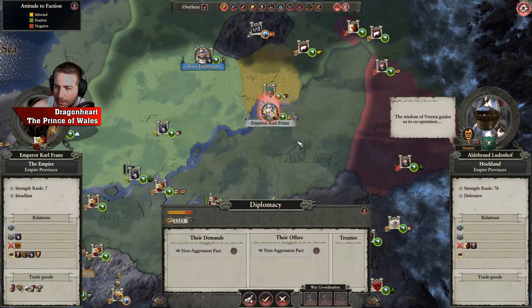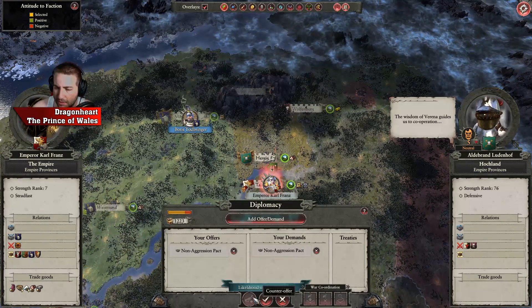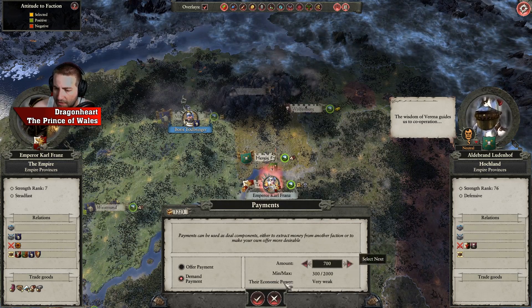I think if I go towards Nulwistenland I'll take three settlements there. Hockland — a non-aggression pact. I'm not interested in what they've got anyway, so I want money for it.